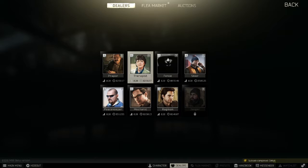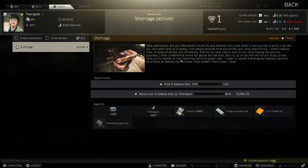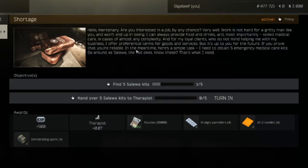Hi everybody, it's GigaBeef here with the next Tarkov quest guide, which is Shortage from Therapist. As the first quest from this trader, as soon as you get into the game you should accept this as it can be completed at level 1. So what we have to do is find 5 Salewa kits.